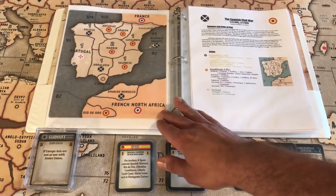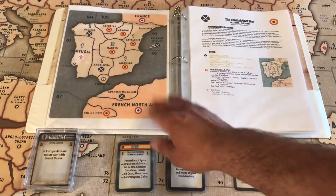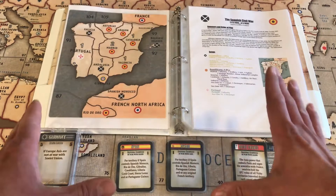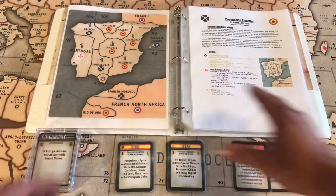We will in the future have a deluxe version that we're going to make once we finish up other projects, like Kings and Kaisers and stuff. We are planning to make a deluxe edition and the rules will basically be the same — it'll just be a slightly larger map that you'll have to get printed rather than just print on a sheet of paper at home and laminate.